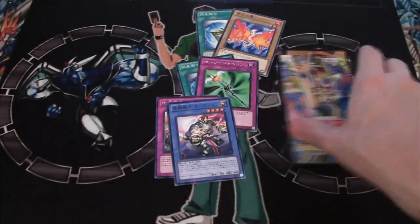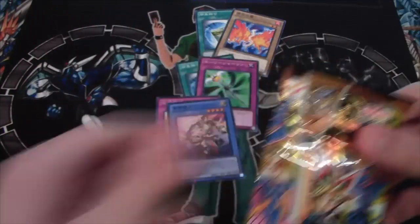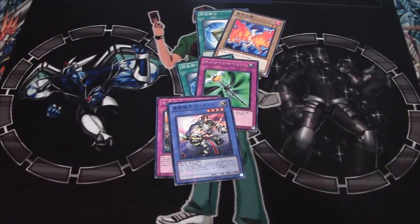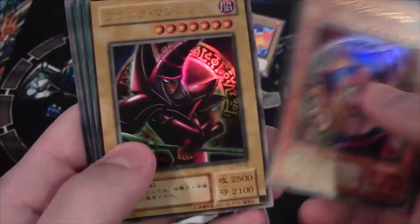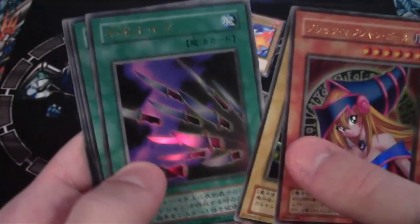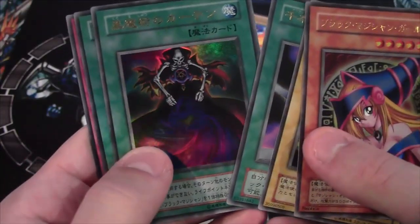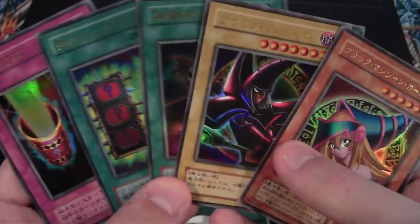We got a holo from that pack. Now opening the Premium Pack 4 — it doesn't have a tear strip so I'm just going to open it with scissors to make it easier. On these packs I believe you get the same cards out of all of them. There's Dark Magician Girl, a Dark Magician Arcana version which I hope we'll finally get in the TCG, Thousand Knives, Dark Magic Curtain, Magic Box, and Magic Cylinder.